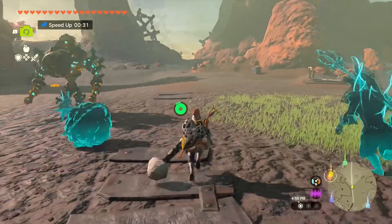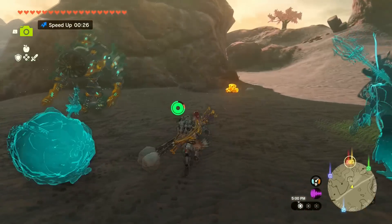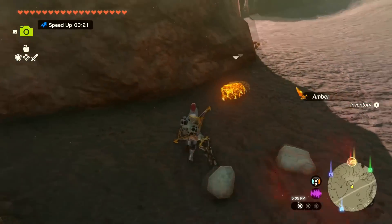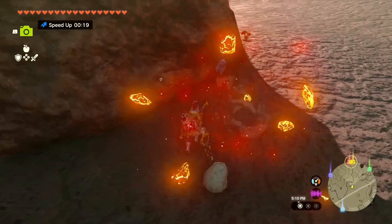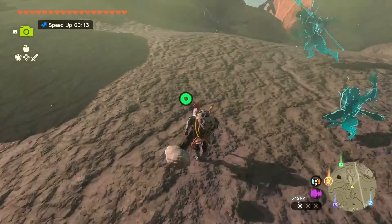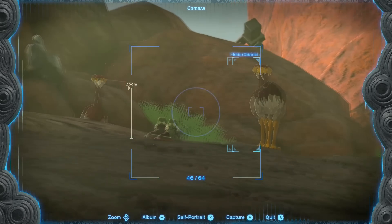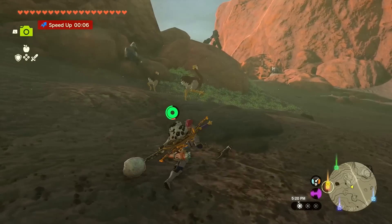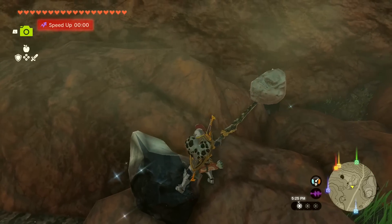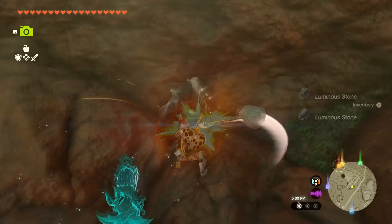We're making our way out of Eldin. Here's some more pebblits - might as well beat them. Most of the time they just drop flint and amber, but sometimes they drop a little better stuff, so always worth the chance. The next time we're in Eldin I have a bunch of rocks to sell. Let's grab this little lizard. And these over here are just luminous stones - they don't glow during the daytime.